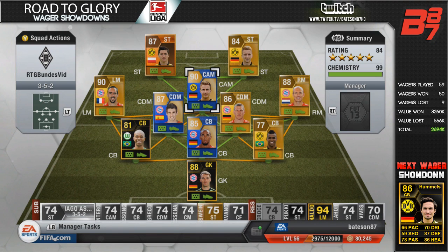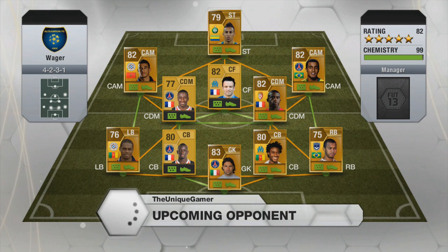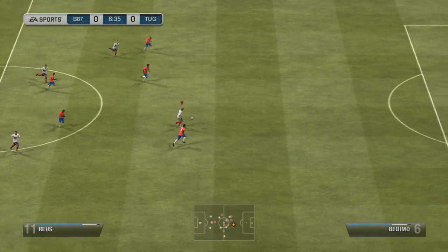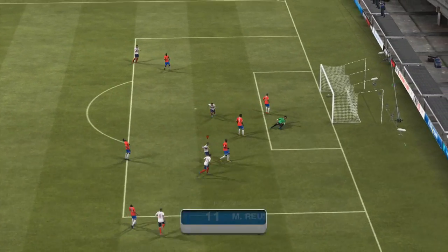We have a completed full non-rare Bundesliga team - basically completed. What we're going for now is an upgraded version, going for Team of the Season and inform players, also Man of the Match players. The rule I'm setting in place is that as soon as our profit margin goes below zero - break even - I'm going to call the series there. If we lose a lot of wagers and go below our profit margin, the series ends and we move on to the next one, which is obviously going to be the Brazil one, so I will be starting to build that soon.